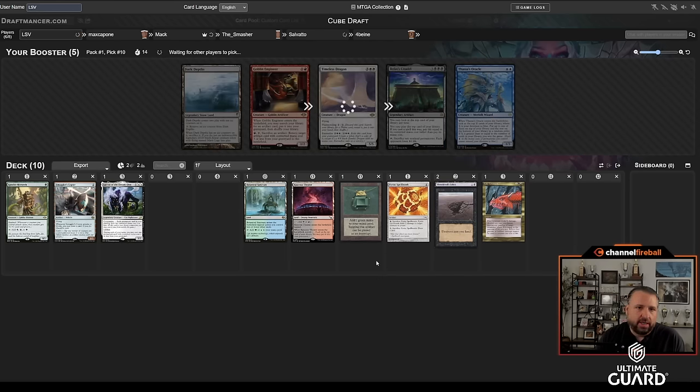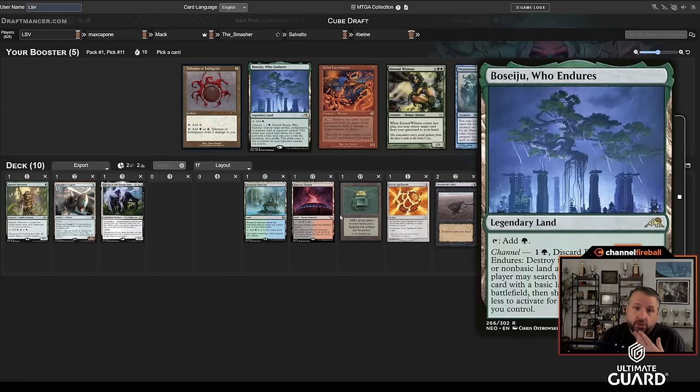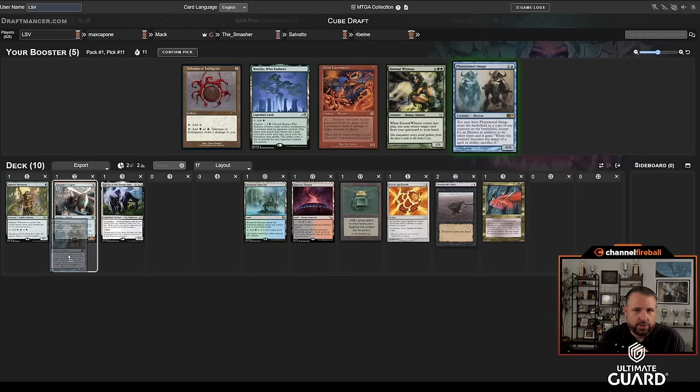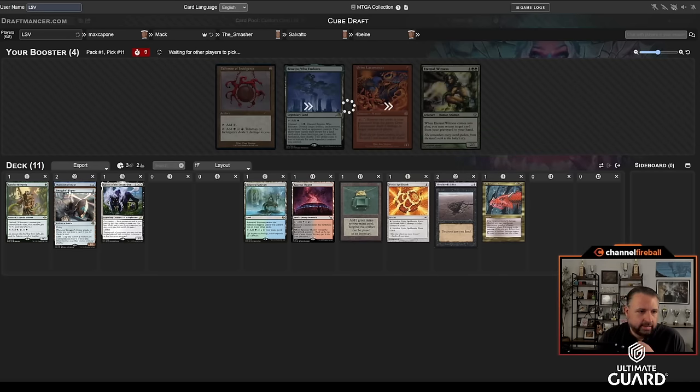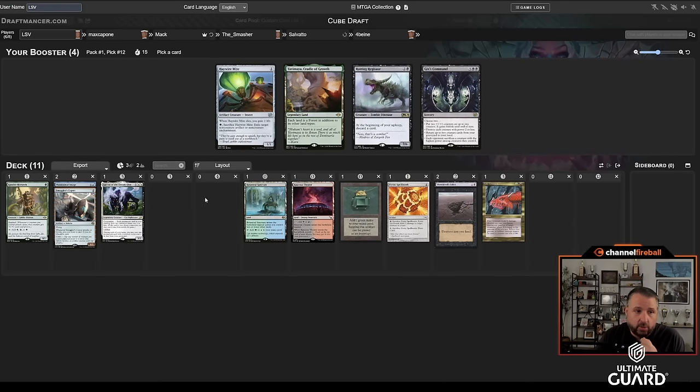Oh, there's a blue card I want — Phantasmal Image is back. I do like Basaju a lot, but Phantasmal Image and Lurus stacking is just fantastic, so I will take that over Grim and Talisman. Someone else is drafting green — that's okay. Haywire Mite came back and I really wanted that back; it's just so good with Luras.